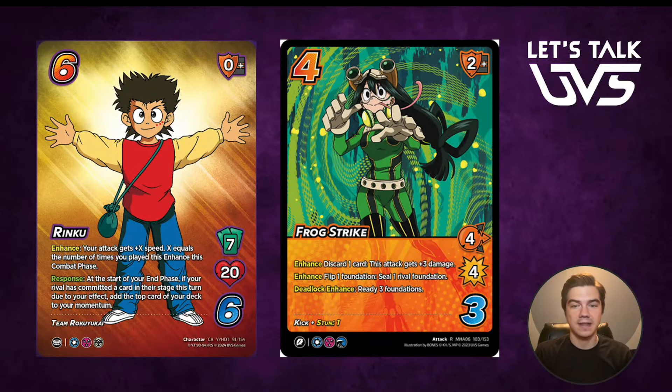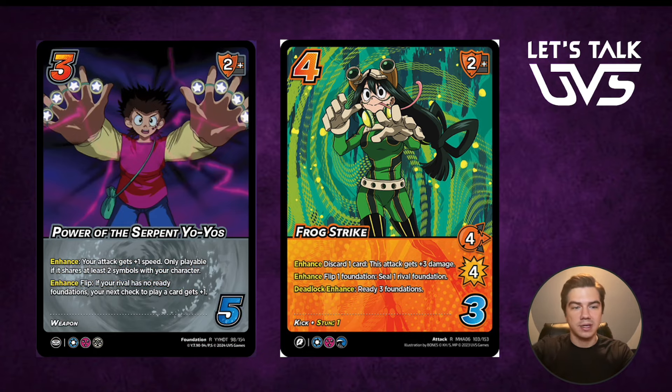Next we have Frog Strike — a four mid four. One of the toughest things for Rinku is he's not adding damage, he's adding all this speed, working up to a massive dunk attack. He needs other attacks that force his rival to block and respect his early attacks — you don't want your rival saving all their defense for your finisher. Frog Strike says discard one card, this attack is three damage. You're a seven-hander who gets to play Walk the Dog and draw cards, so you can afford to discard a card for three damage. If you play Frog Strike as your third attack in an attack string, it becomes a seven mid for seven where you can flip a foundation and seal something. Also, it has Stun 1 for his stun game plan, Deadlock Enhanced Ready 3 foundations to help with stringing, and it shares two symbols with him so it works with Power of the Serpent Yo-Yos.